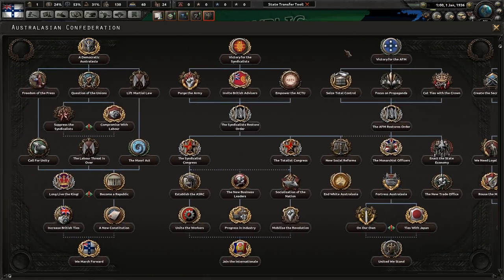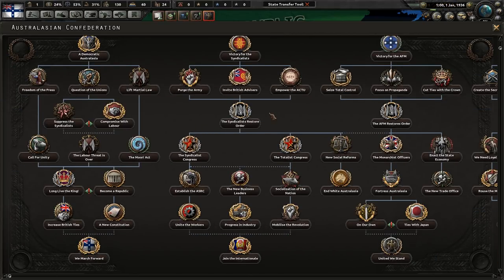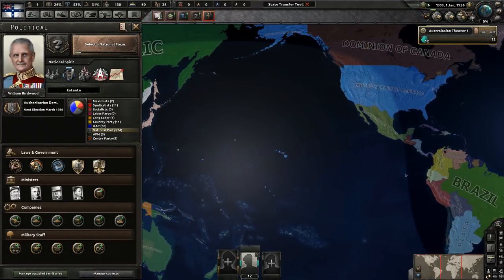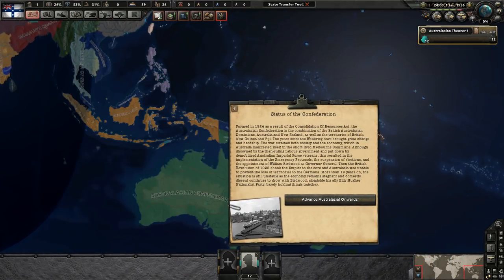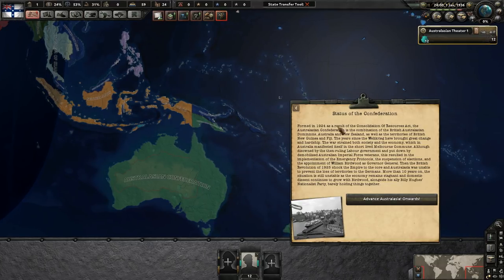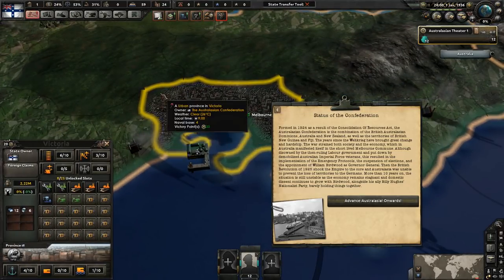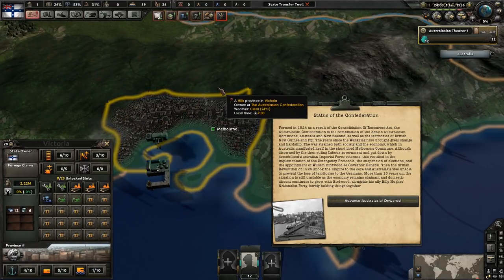The political tree is the most interesting and also very complicated. The default is democratic Australasia. Right at the start you get an event explaining the history: you're a confederation under martial law. After Britain falls, all resources are strained, there's malcontent, and an uprising in Melbourne — called the Melbourne Commune — where syndicalists and communists try to take over the city and proclaim a republic.